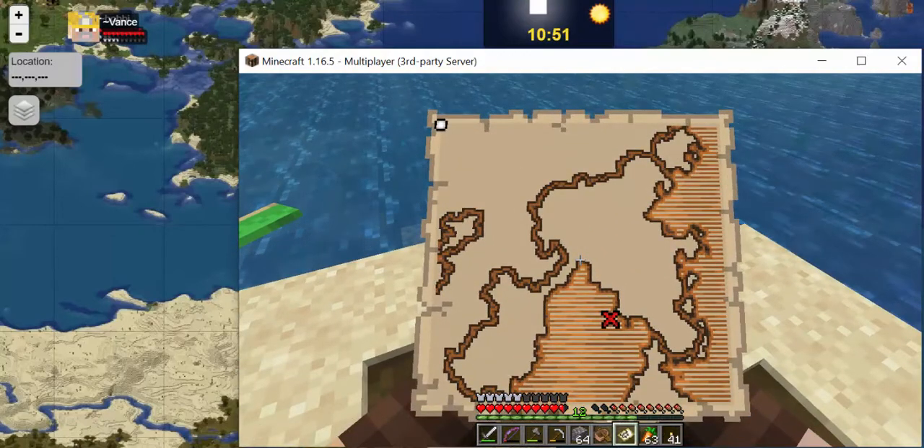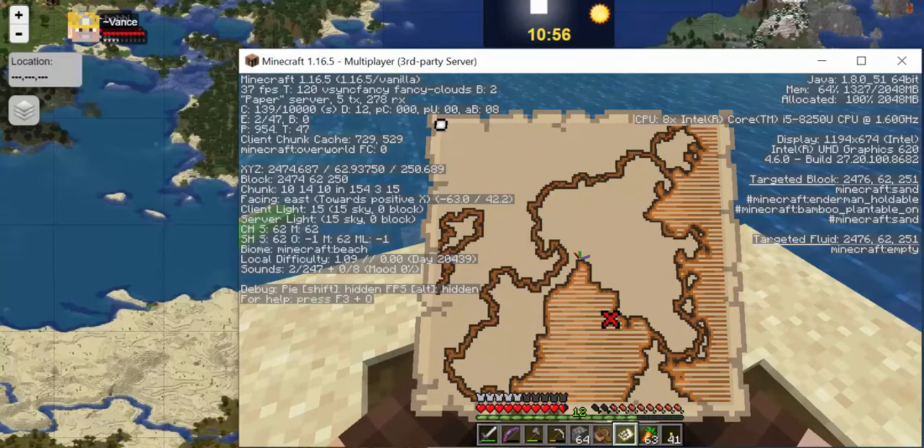This is the map we found on that shipwreck. Looking east right now, the little dot in the upper left corner of the map is where we are. It tells us we're way off the map, so to get more onto the map we have to go more to the south and more to the east — that's what we're going to try to do.